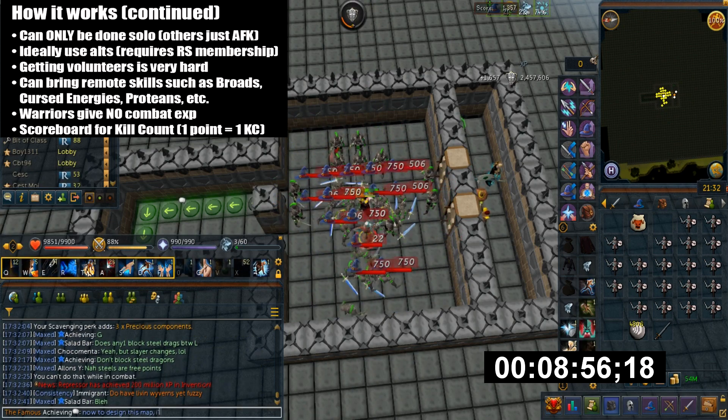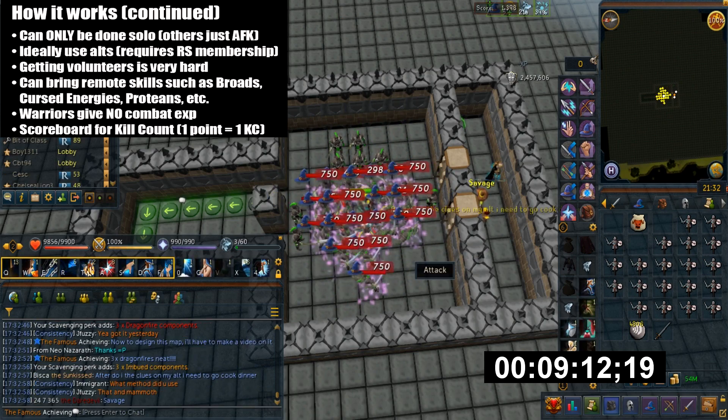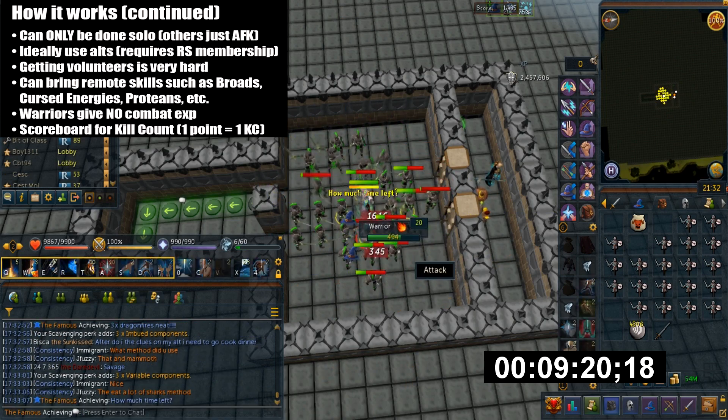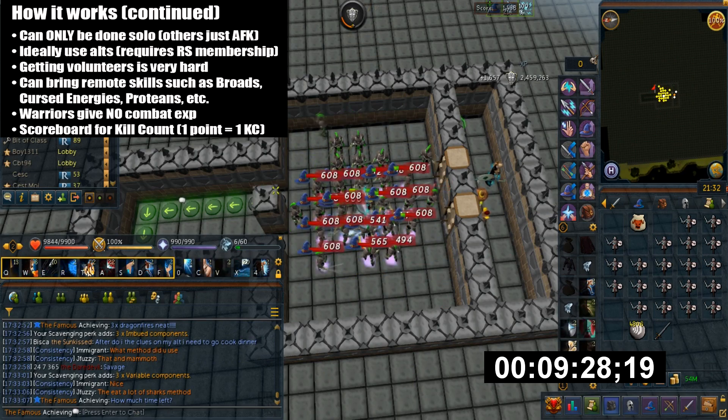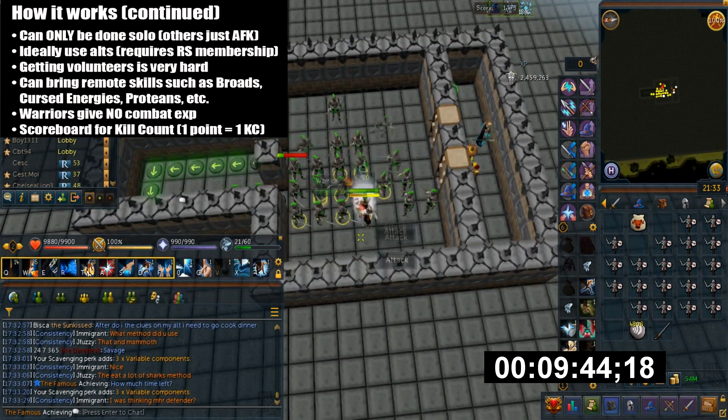I had to bring my Iron Man and a few friends in this case. The warriors you kill will not give you any combat XP, but it will still count towards the scavenging perk. Since I set 1 point equal to 1 kill, this is how you determine your kill count.